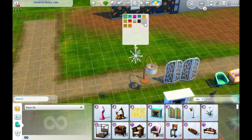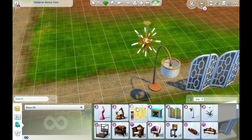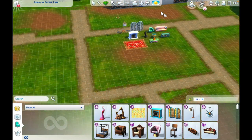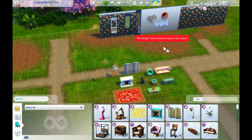And then this is the final light piece — just different colors, very pretty. I might put this in my daughter's room in my main household. It kind of looks like matchsticks or magic wands. What is it actually called? 'Explosion of light fixture.' That is cute. Okay, so there's a lot of stuff here.